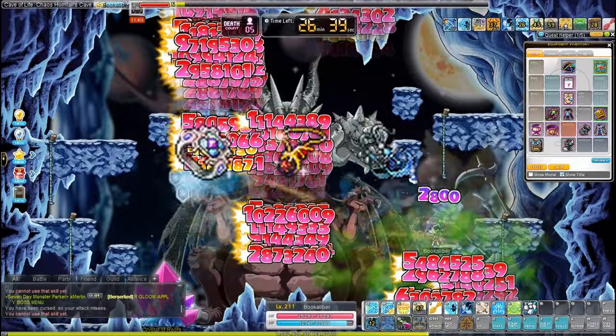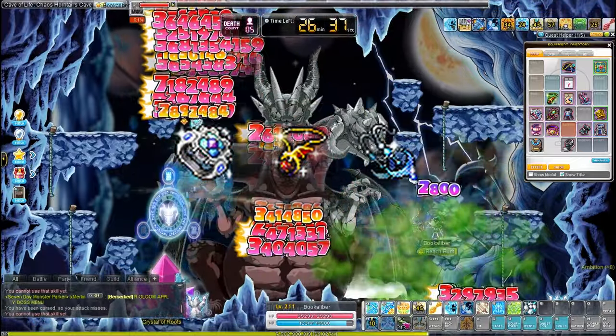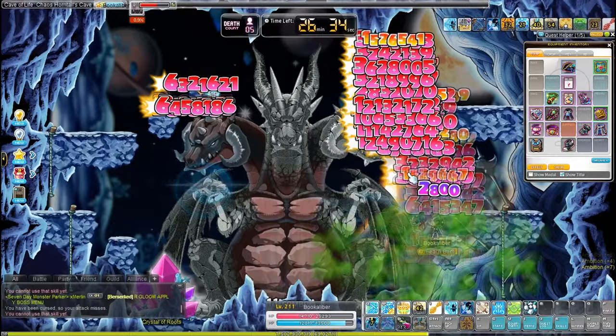Chaos Horntail is up next, dropping the Silver Blossom Ring, Chaos Horntail Necklace, and Dea Sidus Earrings — filling up a ring, pendant, and earring slot.